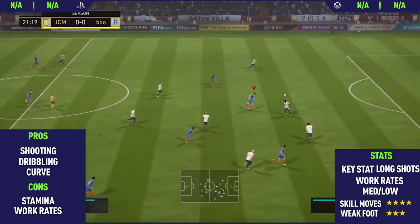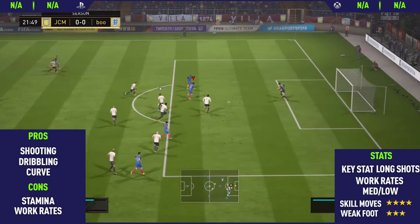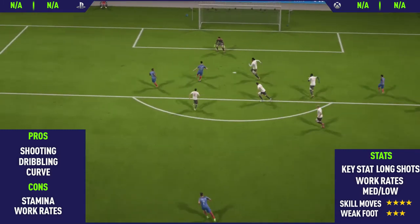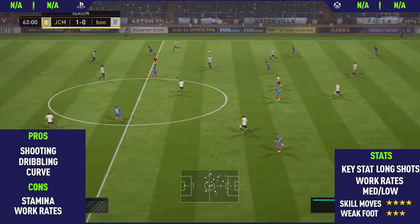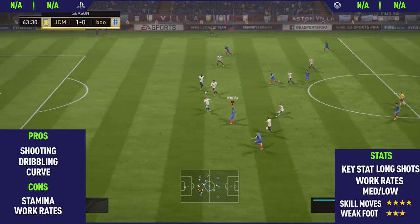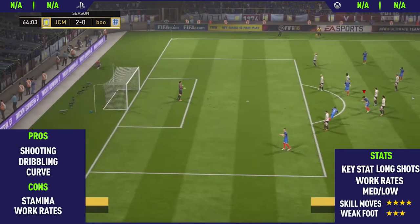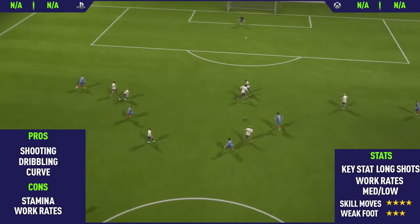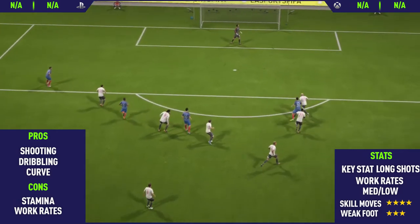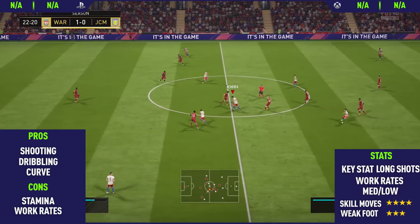Moving into Van Persie's pros and cons, the first thing I'll tell you is I did actually use this guy as a sub, just because I think that's what most people are going to use him as — he's going to be pretty hard to fit into teams otherwise. The first pro I could find with this card was his shooting. This guy's shooting is honestly insane — feels a lot like Maradona when it comes to shooting. As you'll see there, this is one of the first goals I scored with him. I get the ball about 40 yards out, rainbow flick, and look at that with his left foot — flies over the goalkeeper. It was so accurate and powerful.